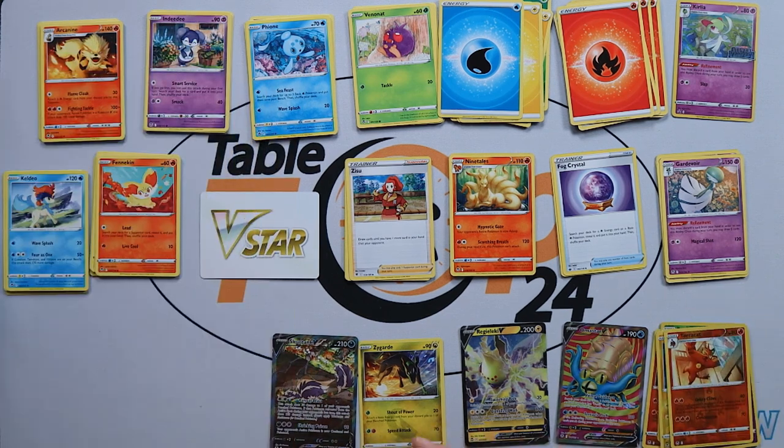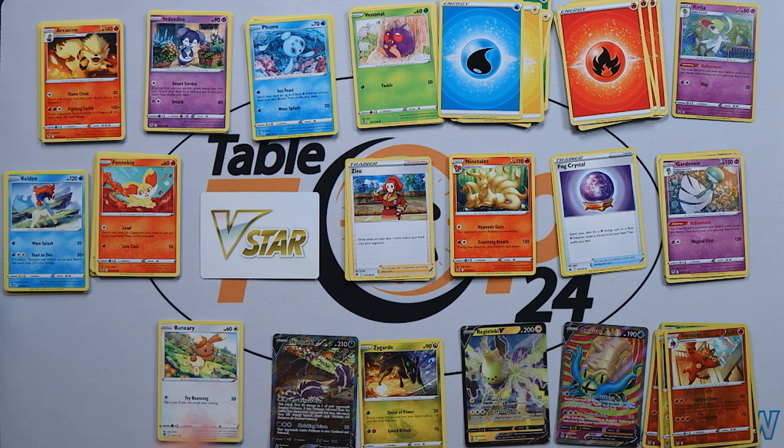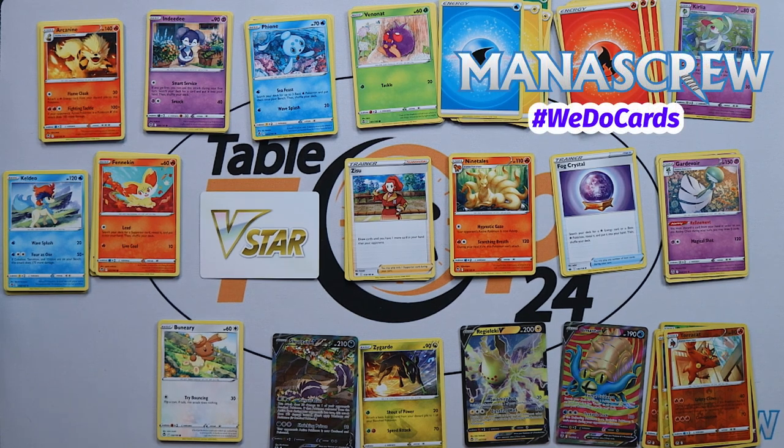We've obviously separated some of that out. Thank you again to Manoscrew for providing us with this pack to open up. They're going to be doing their giveaway in-store at their Pokémon events — check out their links below. They will have product available from the 11th of November. If you haven't already, please check out other videos on the channel, give us a like and a subscribe, and we will catch you next time. Take care.